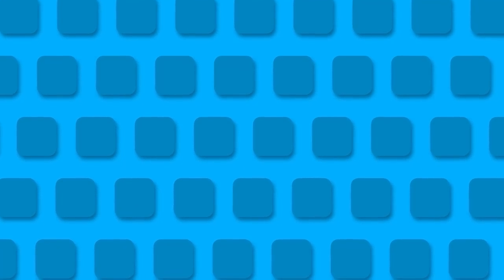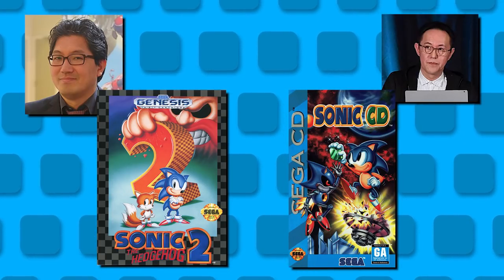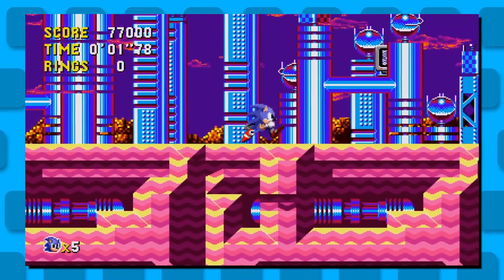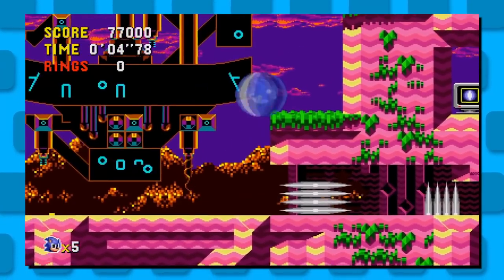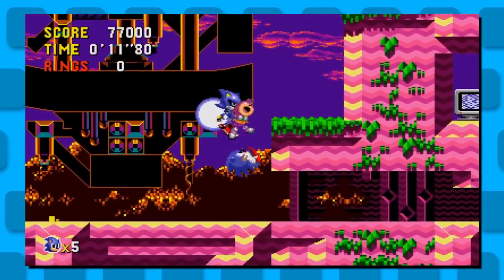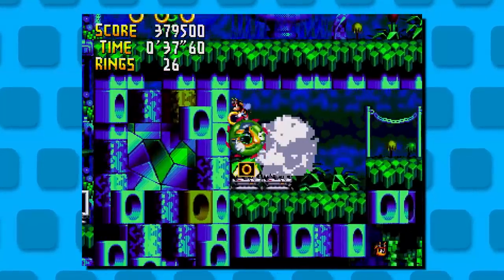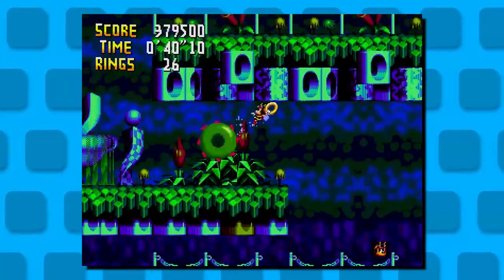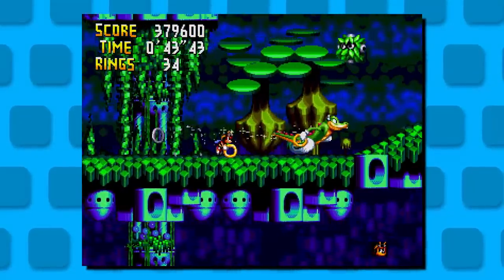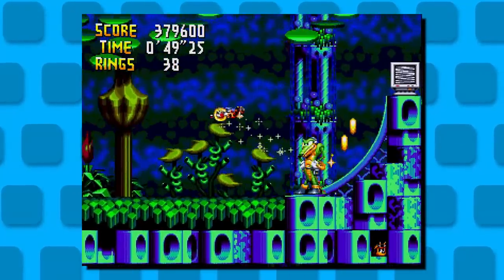Let me explain. After the release of Sonic 1, lead programmer Yuji Naoka and lead designer Naoto Oshima split up and made two different Sonic games. Naoto Oshima went on to make Sonic CD. This was kind of a big deal because Oshima was basically directing Sonic CD, so he took this opportunity to make his vision fully realized. As a result, we have these surreal and almost fantasy-like aesthetics that we haven't seen in the likes of Sonic 1. It feels like Naoto Oshima was trying to do this for Sonic 1, but with the hardware at the time it was probably very difficult.